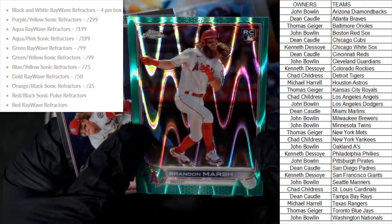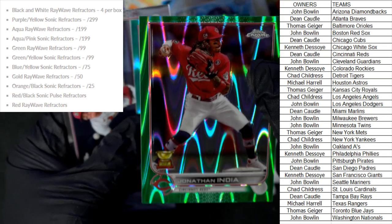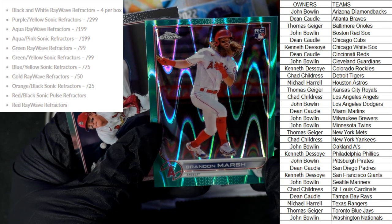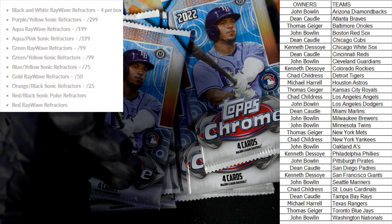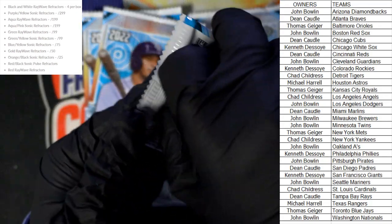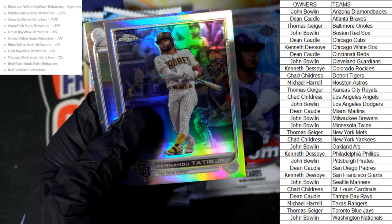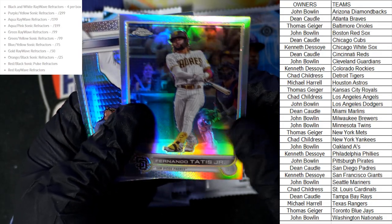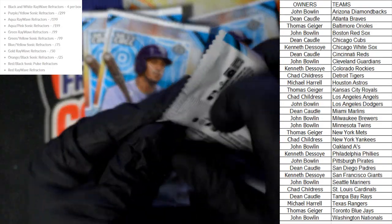Let's see the difference — here's our other green numbered to 99 and there is a little bit of a difference when you hold them. The one on the right is a green; this one must be some kind of aqua — that's what they're listing that as, numbered to 199. Still pretty cool. Harrison Bader, St. Louis Cardinals. A couple packs left — we still need to pull more black and white ray waves. Shane Baz rookie, a Tatis Jr. refractor for the Padres going out to Dean C, and the Shane Baz rookie card refractor Tampa Bay Rays also going out to Dean C.